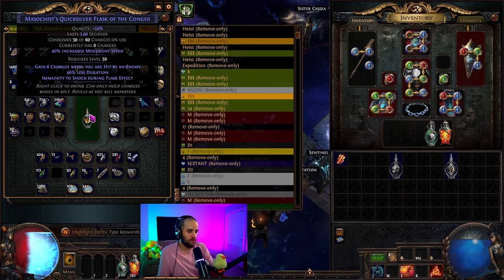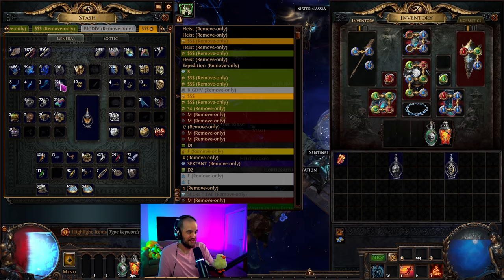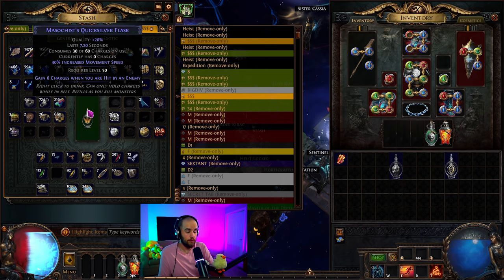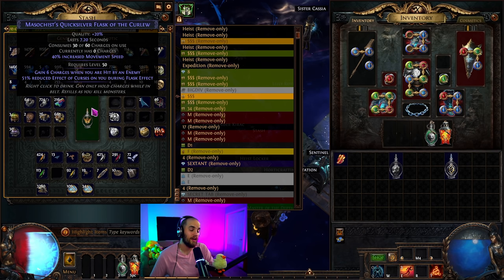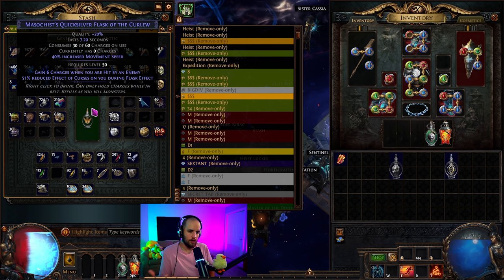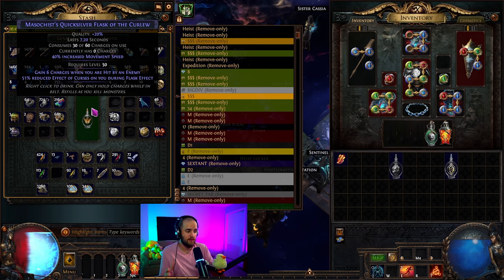You can either try to hit it with an orb of annulment to remove the 'less duration' and immunity to shock — this is gain six charges, which we're going to do, and we did manage to do that. You can then either go to Einhar and craft something on it — Einhar crafts aren't really that great anymore for flasks — or you can just augment it again. We got a very good one: reduced effect of curses on you during flask effect. So if you're an inquisitor with consecrated ground ascendancy nodes, you're pretty much curse immune with just this flask.